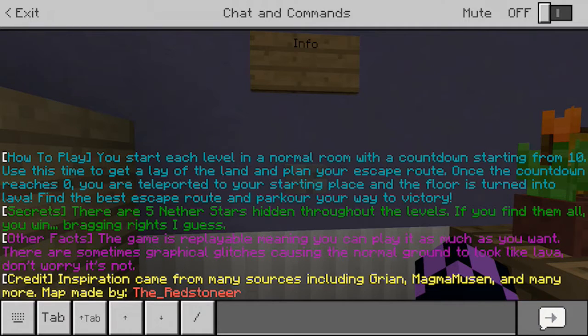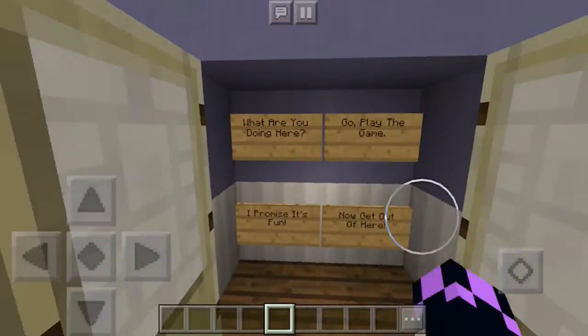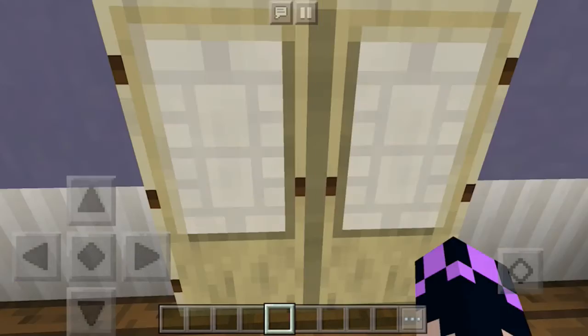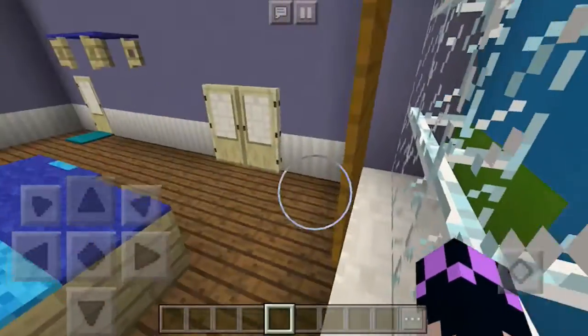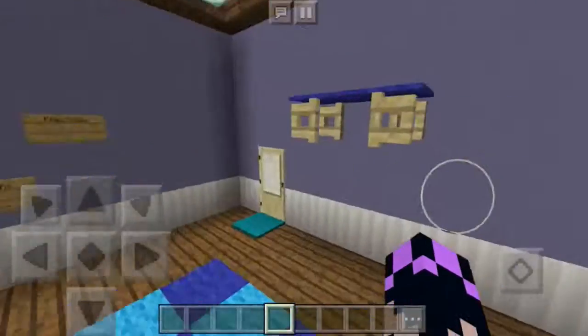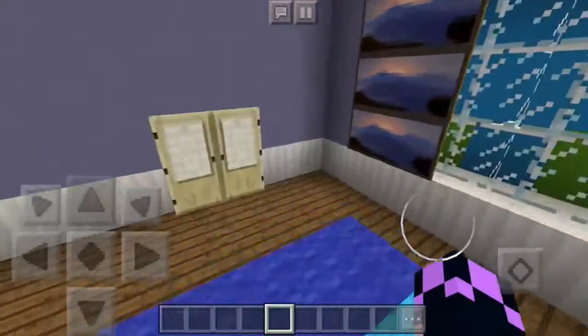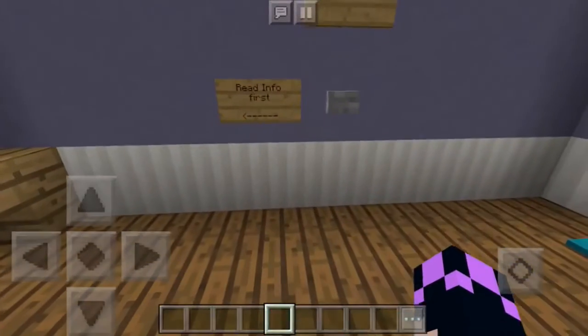Credits: inspiration came from many sources including Grand Magma, Musen, and many more. Map made by the Redstone year. Alright guys, I'm just gonna look around a little. Any hidden chests back here? I'm assuming they won't actually have chests anywhere until you start the game, but you never know. There's nothing in there. I'm going to assume I somehow jump up there — maybe on the carpet. Let's just hit play.